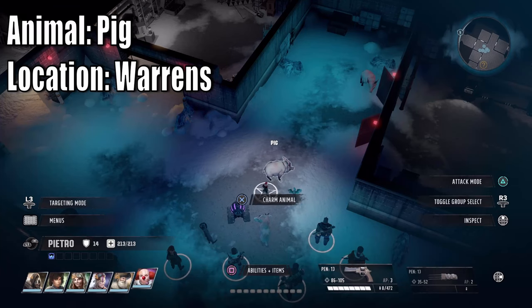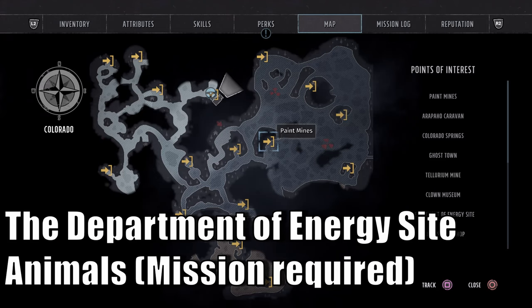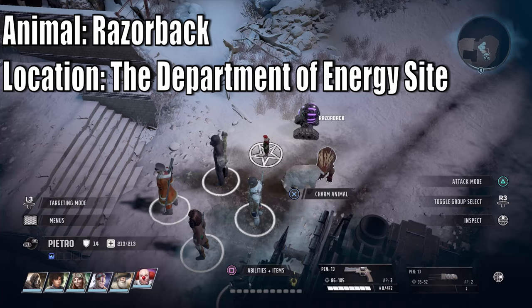Next is the pig at the Warrens - not the pig with the bombs, just these normal-looking pigs. Very simple to Animal Whisper. To access the Department of Energy site you'll need the side mission called Coded Transmission. The Razorback is actually at the start of the Department of Energy site - simply go ahead and Animal Whisper it.